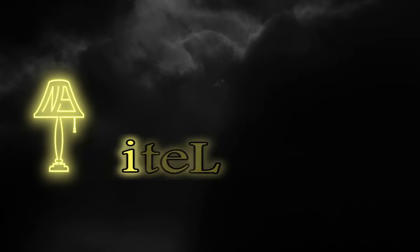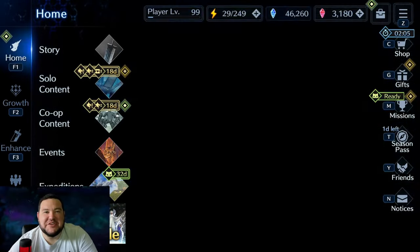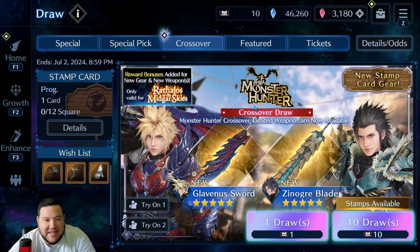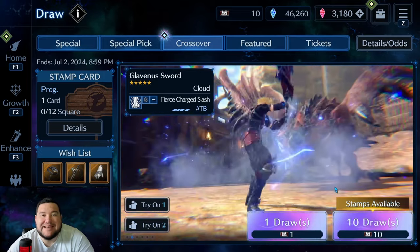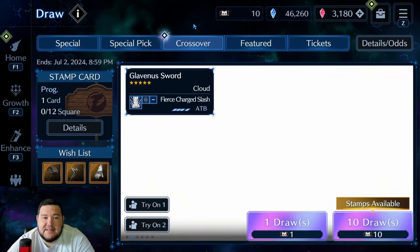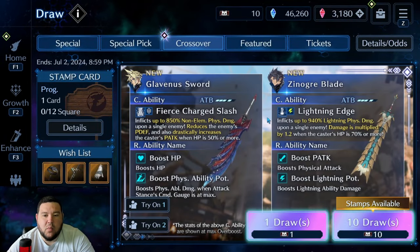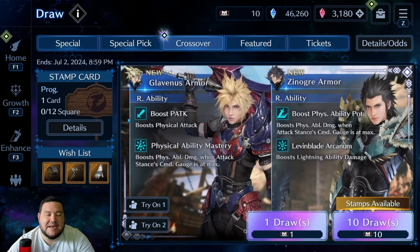Hey everyone, it's Nightlight9, and in this video we're going to go over the new Monster Hunter collab banner featuring Zack and Cloud. I'm going to kind of just get right into it. One thing I want to start with is mentioning they've given us a free 10-draw, or 10 tickets to use. We can use them anywhere on these banners, and I think that is really, really generous. Not sure if I'm going to be using mine on this particular banner, or if I'm going to wait to see what Tifa gets, but very cool and very excited about that.